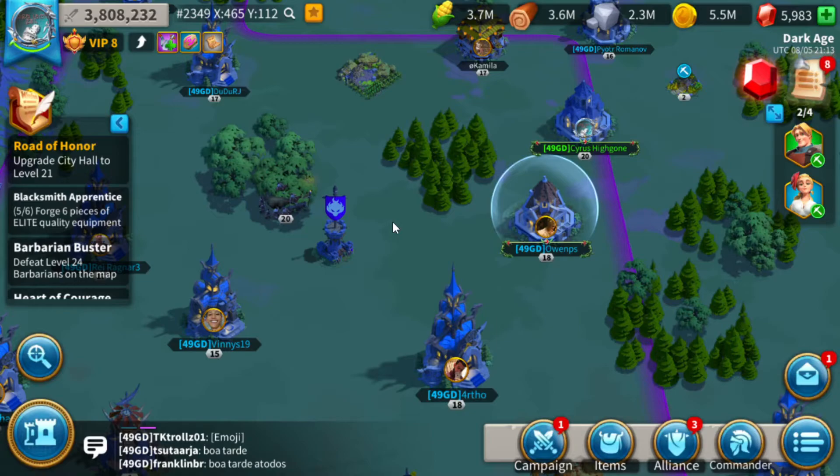Ignoring your gatherers is a really good way to get your guys attacked — especially during kill events like Mightiest Governor in the last two days. People specifically look for gatherers that are off on their own doing their thing, because it's an easy kill and easy points. When gathering resources, try to gather in your own territory — you'll be faster, gather more, and gather faster.